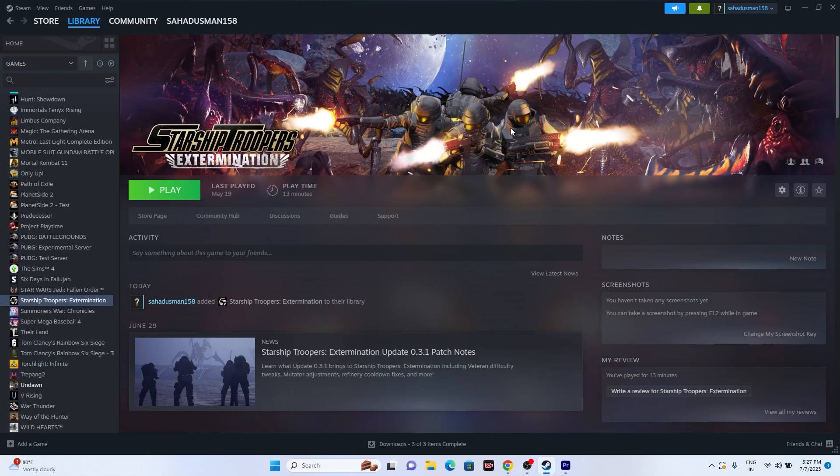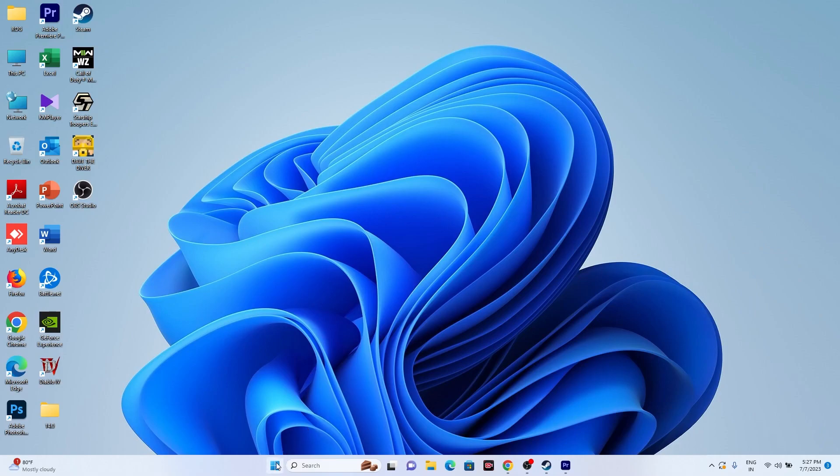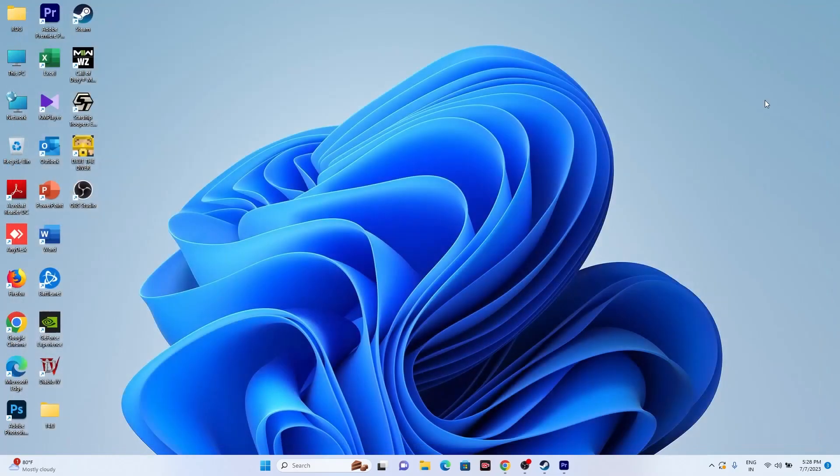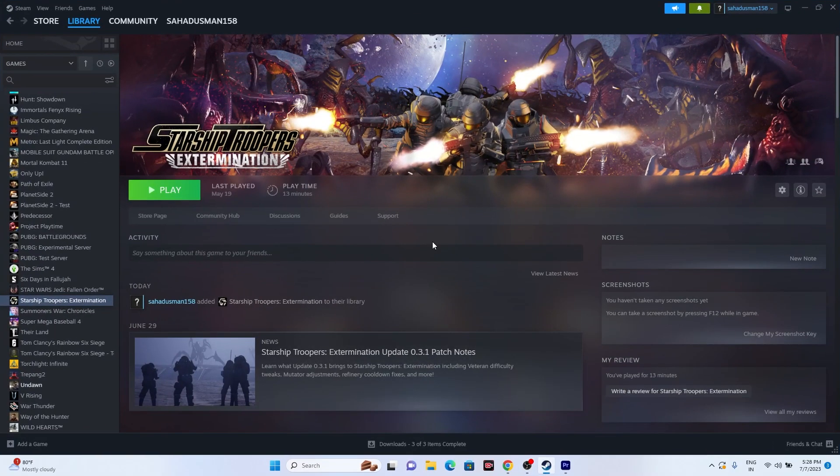The next step is to close all overlay applications. Right-click the Start menu and open Task Manager. Look through background processes and close anything unnecessary — key culprits include Discord and overlay apps like MSI Afterburner and RivaTuner. Having too many things running in the background is a main cause of crashing, so removing unwanted background processes is an important step.